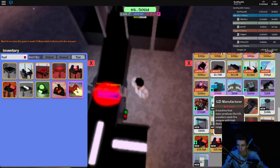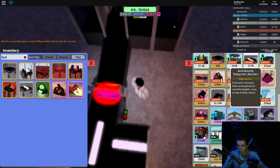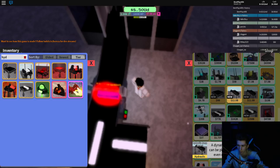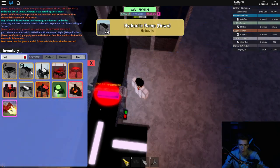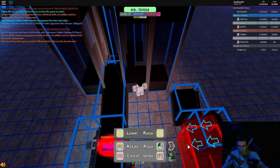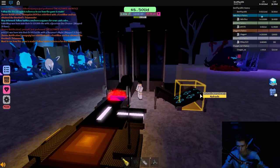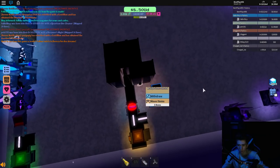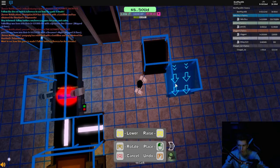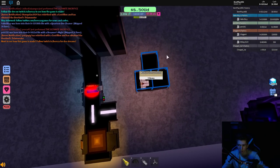I've heard from a few people that it's good to use the descending hydraulic ramp — the one that goes downwards — so I actually wanted to check that out. Someone told me doing this was useful, but it wouldn't really fit with this setup. Unless maybe I did something like that? I don't know, it's pretty weird.